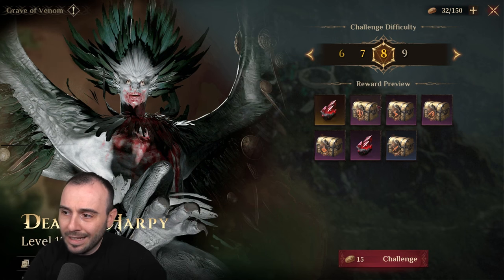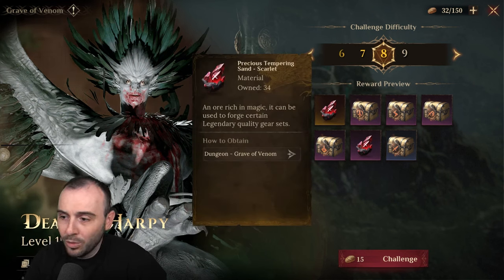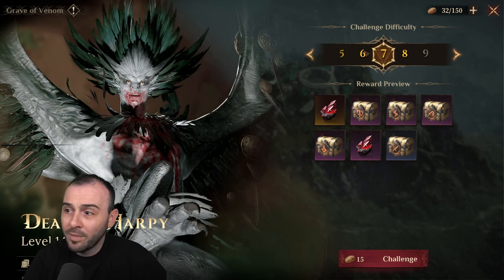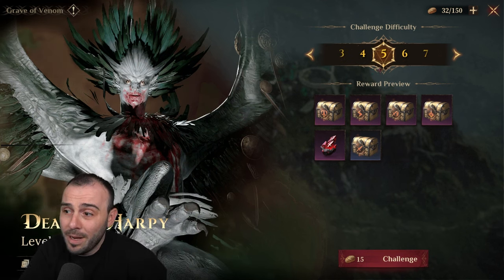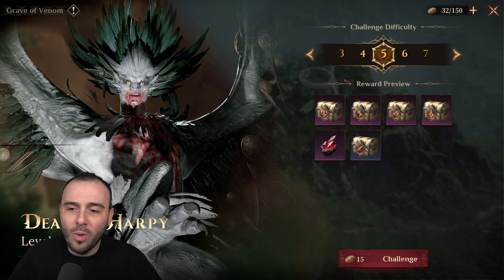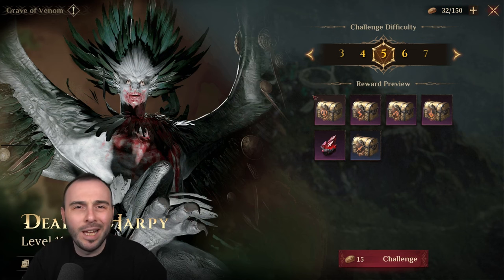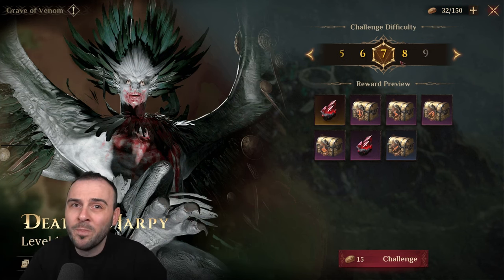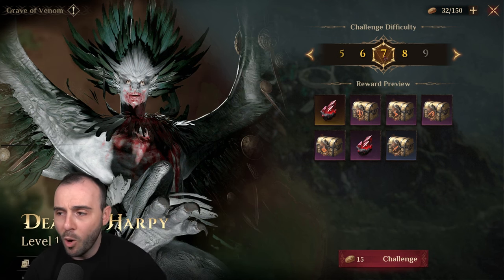From here you can start collecting the materials in order to forge the legendary gear, which by the way you cannot do just yet. Now, if you're not able to go as high as Stage 7 or Stage 6, you're going to be able to go to Stage 5, and this is honestly not too hard. You don't necessarily require any crazy heroes or artifacts to get this done. But if you want to farm Stage 7, which I'm about to show you, you will require something a bit more specific.